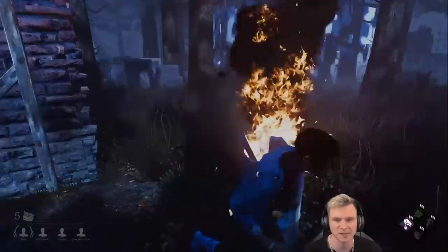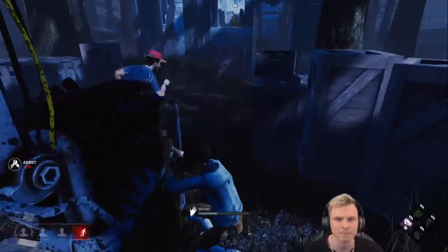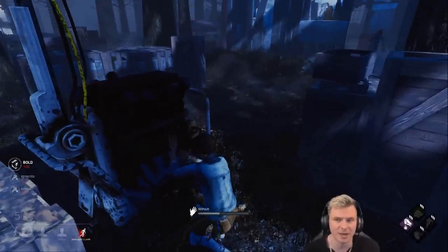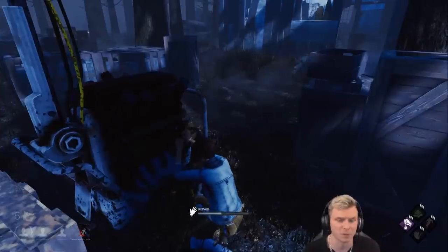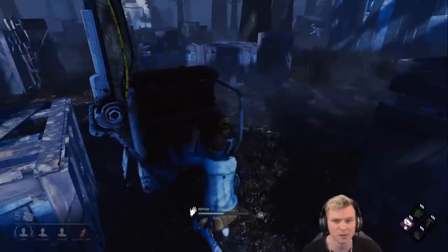Let's see how my teammate responds to that. He's going to take her to the shack and he's not going to be able to make the window without a hit in the back. Unaware of whether that is going to be Sloppy Butcher as well — we can hear the heartbeat. There goes Monitor range. Unfortunately Dwight looks like he wants to go for a flashlight save, which could cost us quite a lot of time we could be applying towards generators.